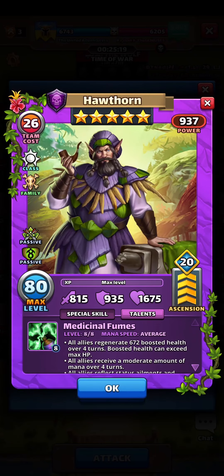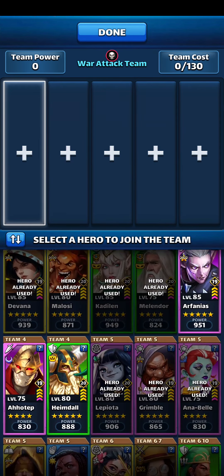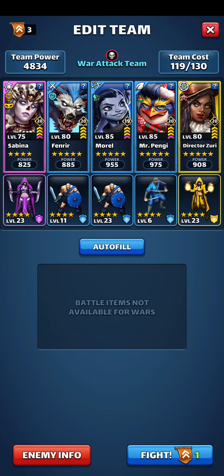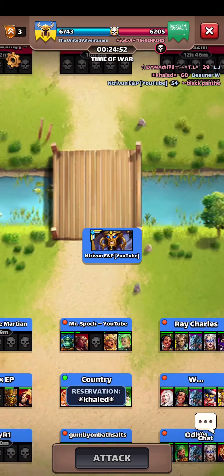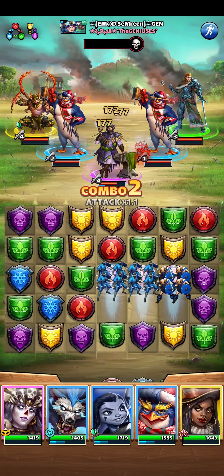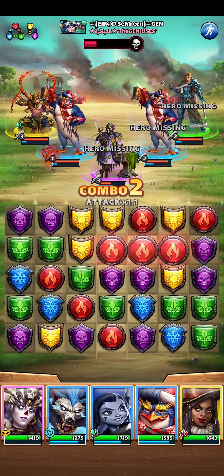Okay, so versus Hawthorne, usually bringing Costume Sabina is enough, so let's do that — she'll go in instead of Gulen Bursty here. Troops are set. Pangy is great in this war type, it's the minion war. I'm pretty sure this is the move to make. Now just one more blue match — almost, we'll have it here — although Hawthorne might fire.